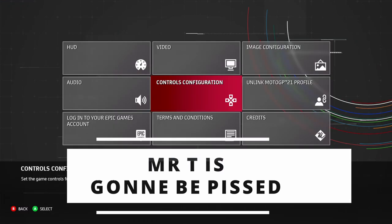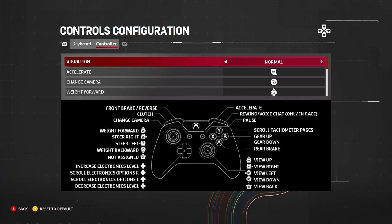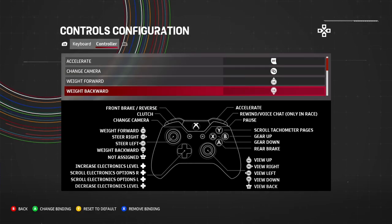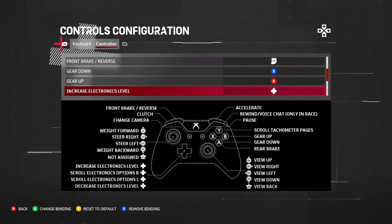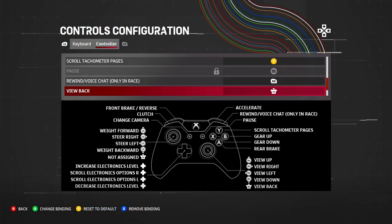Let's head into my controller settings. I'm using a PS4 controller, though it's showing as an Xbox controller here. I'm going to scroll down to show you how I set up my controller and which buttons I'm using to perform each maneuver in the game.